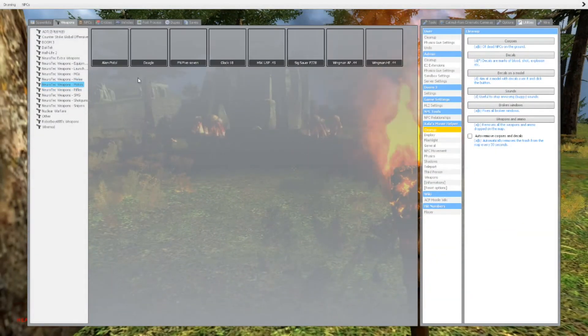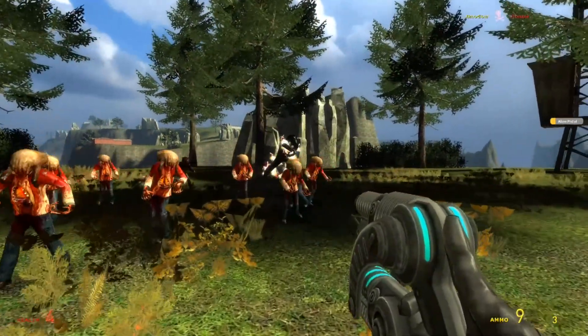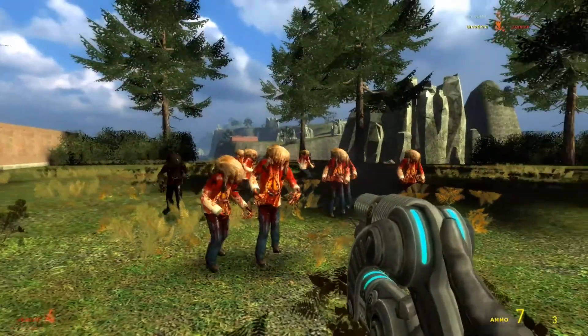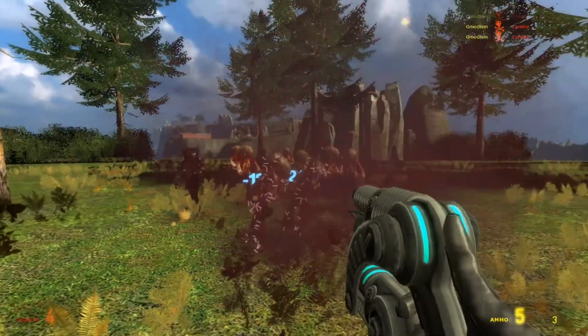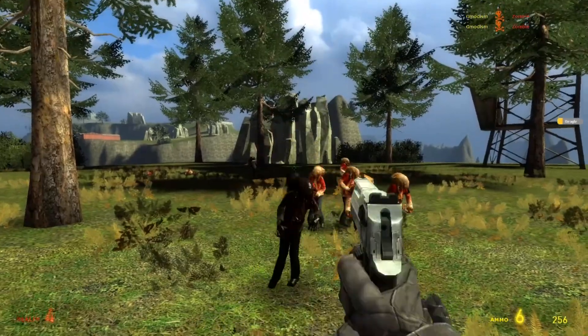And then we have a Flaming Thing, and that's nice. Pistols — we have something called Alien Pistol. And that's basically saying you're out. Very convenient. And the good ol' Deagle.